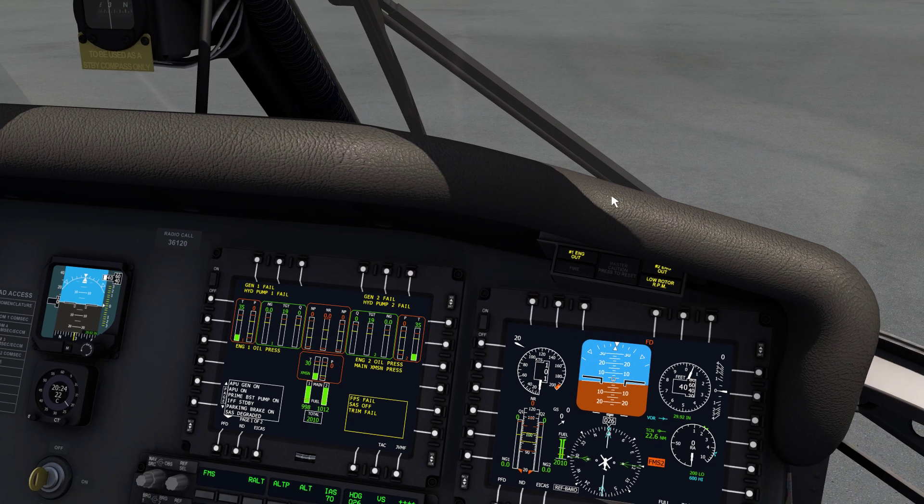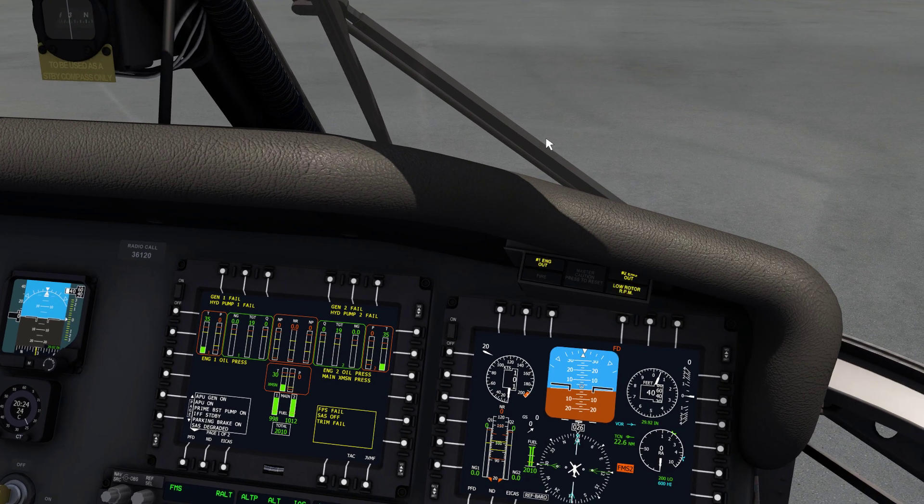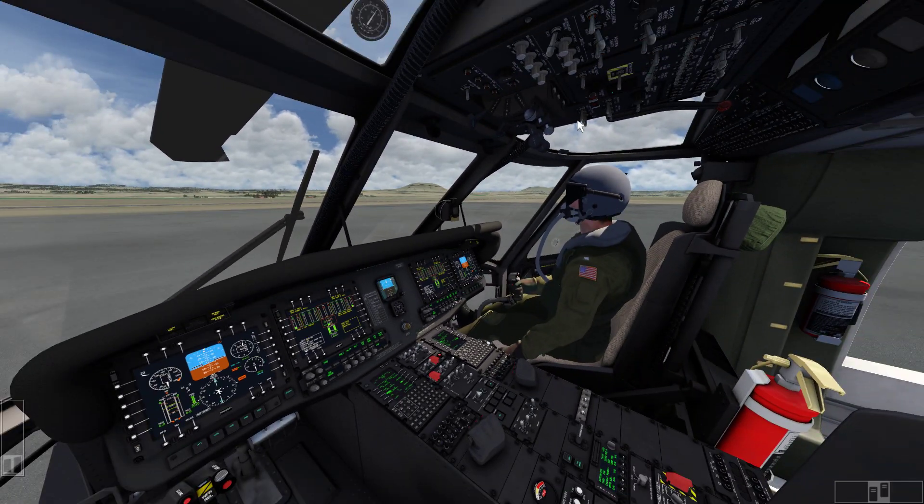Low rotor RPM flashing. Lamp test — press check. Flight track is both working. Caution panels working. SAS — everything's lit up there. Table wheel's good. Fire detection's good.